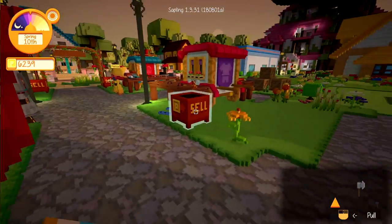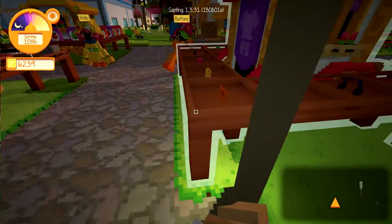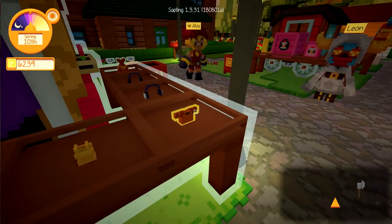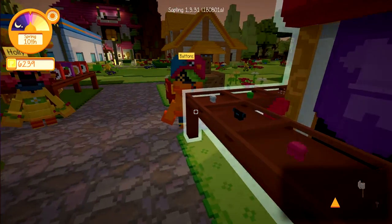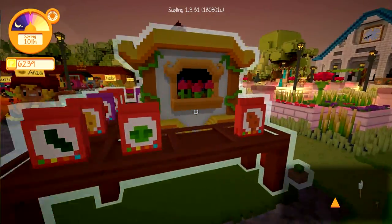We're not going to worry too much about all of that. This is clothes and headsets and stuff. Oh neat, man, there's like clothes here. Cat shirt. Yeah, we probably should be wearing a cat shirt. I would imagine that's what we should be doing. So I don't see sunflower seeds here anywhere.